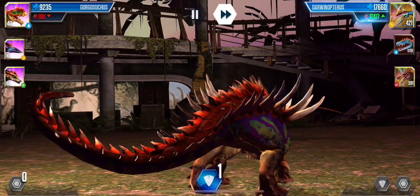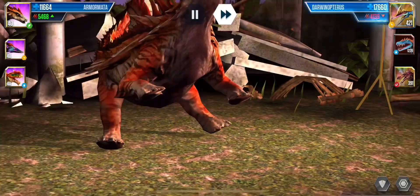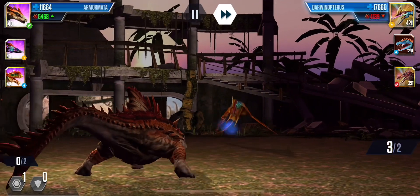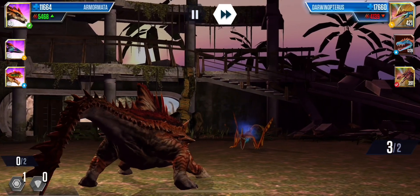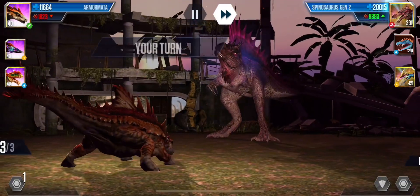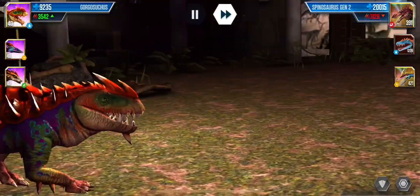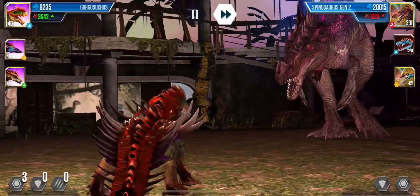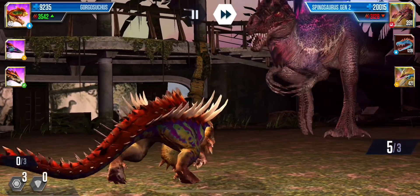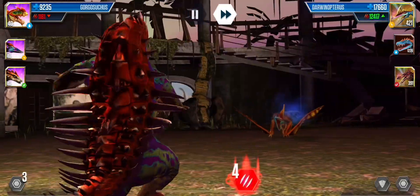This battle started off going good — everything was kind of going to plan. I was able to keep my dinosaur alive, swap out here, and have the advantage over the opponent. Obviously he's going to swap back to Spino. I did run the risk of him attacking me. There's definitely lots of gambles to be made, and that's pretty much what it came down to in this battle — it was a gamble, and I lost.